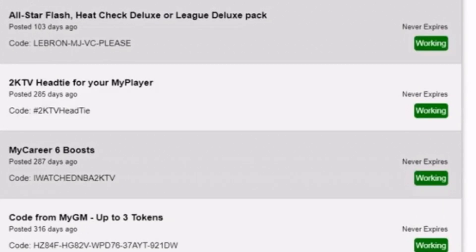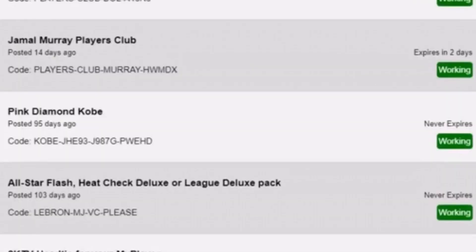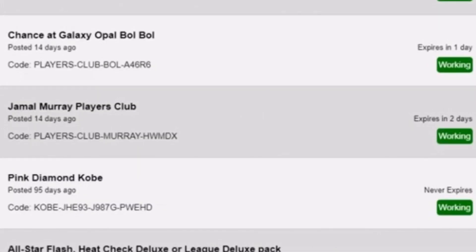You get a Flash Pack, a Heat Check Pack, or an Elite Deluxe Pack. This Kobe is now an extra juicy GOAT card — you can EVO him and he'll become a Galaxy Opal. If you already have the other Opal Kobe, you can still EVO this one and have two Opal Kobes. I'm tired of acknowledging the Jamal Murray jokes — just put that code in right there.